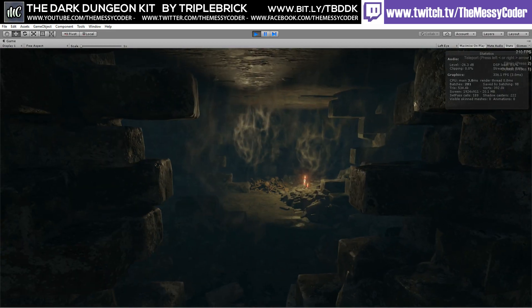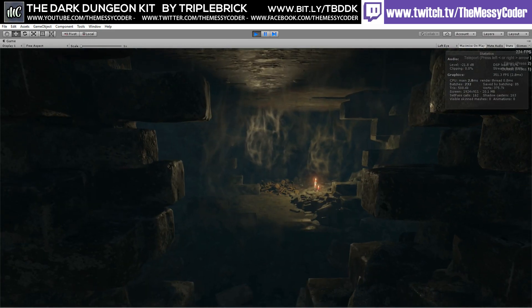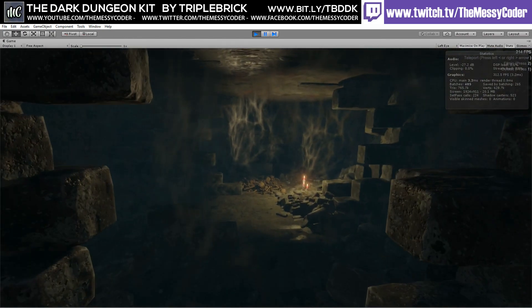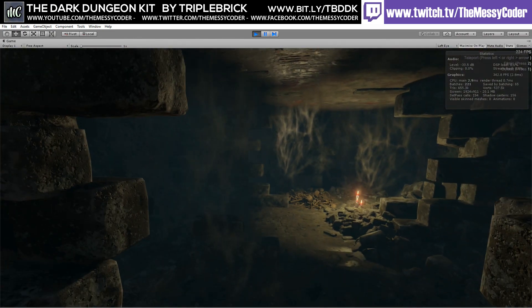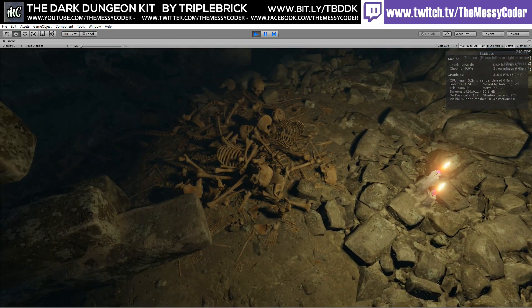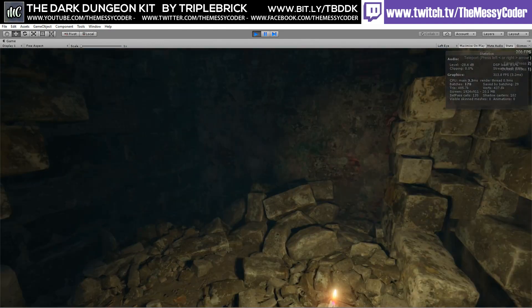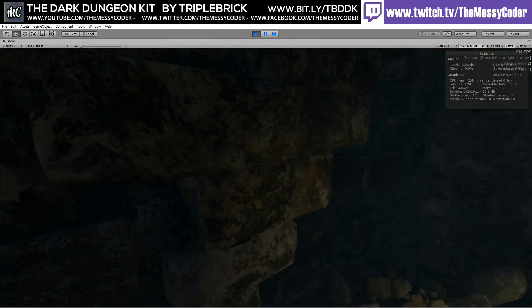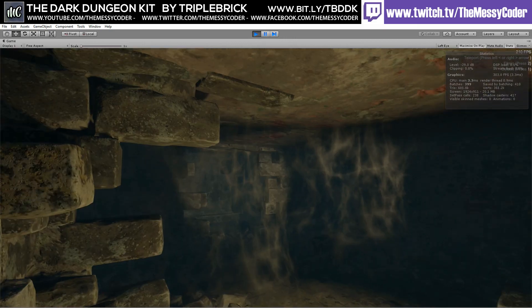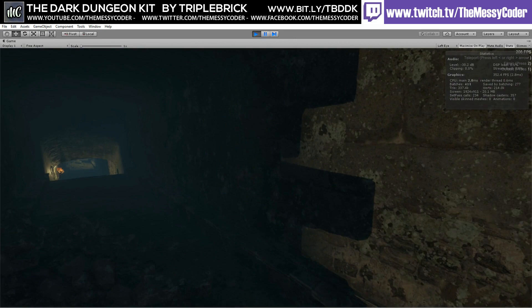You don't get an asset scene which shows you all of the assets and models prefabs laid out, which is a shame, but we can walk around this place and see what you get. We go through the spider-webby cobweb places in here and we've got skeletons on the floor. There are stones and rocks in this pack - so beautiful, so realistic. It's a photo-realistic pack - it's spectacular. It feels like I'm looking at something from Megascans. It really is, it's so good.